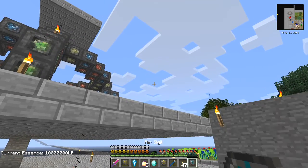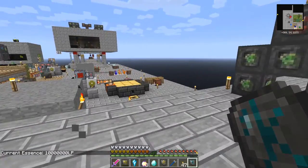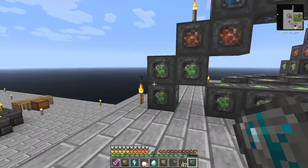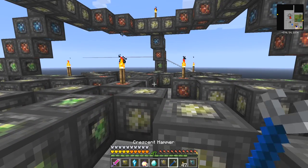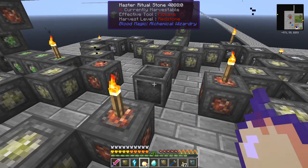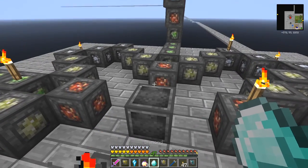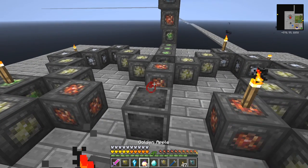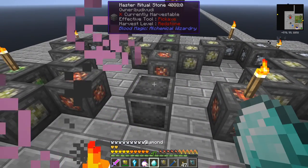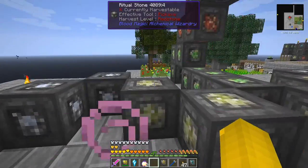I did promise to do witchery today - I'm going to do that anyway. What this is here is a platform I've built, and this is going to be the Ritual of the Falling Tower. This is actually quite a dangerous ritual, that's why I've got these things with me. First thing we're going to do is activate this with an activation crystal. Let's put this on here, eat the apple first, do this, and then put the diamond in here.